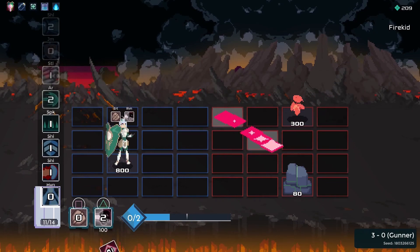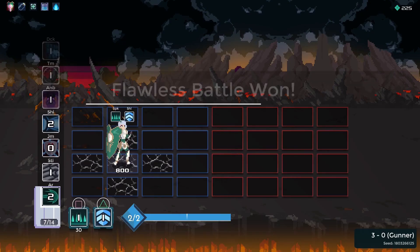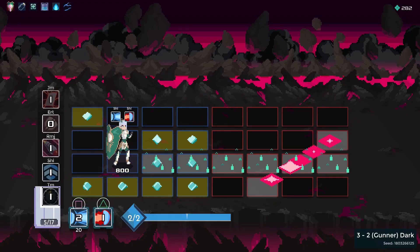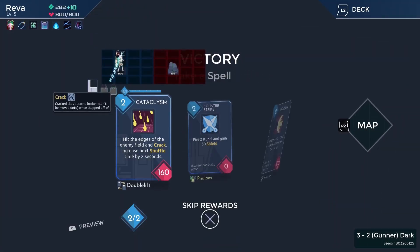I decide to take on the fire zone, hoping to get Saffron as a boss, but instead I get Gunner. I go through the zone without much trouble, gaining Ramjet, a mana vein, and the game taunts me by giving me Rollerblades, a hard artifact to find that activates when I move.